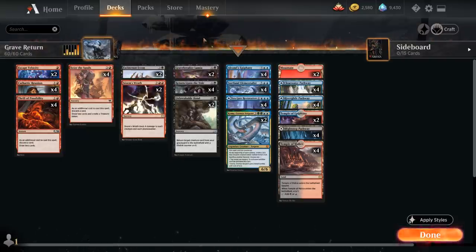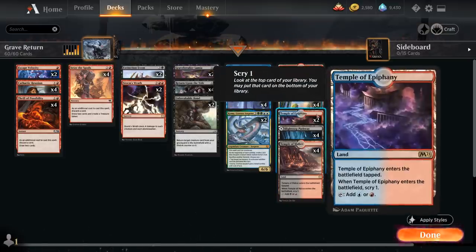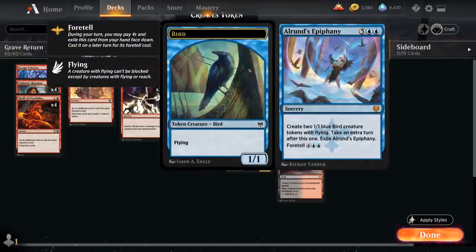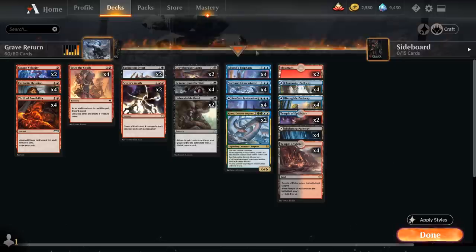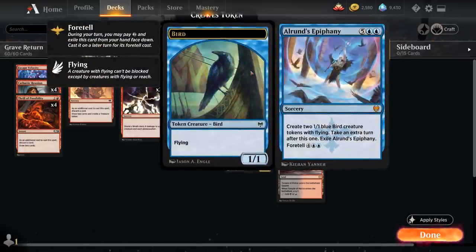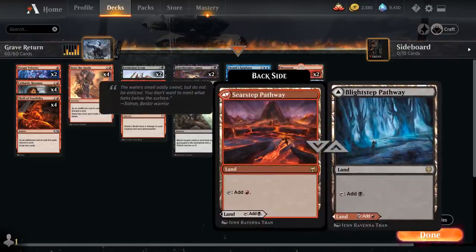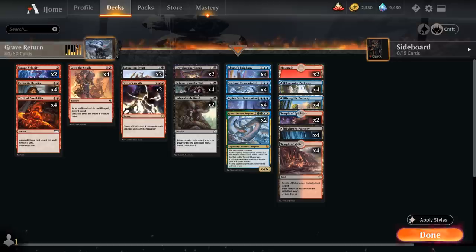With Lamia in play, we can potentially escape Escape Velocity for just a single red, or play Lamia on turn 5 and still combo off on turn 6 using Unbreakable Bond plus Escape Velocity. The mana base runs four copies of Temple of Malice — the scry is handy when setting up combo pieces — two copies of Temple of Epiphany, all 12 Grixis pathways, and two basic mountains since most of our early game is red. That's our deck — now let's jump into some games.